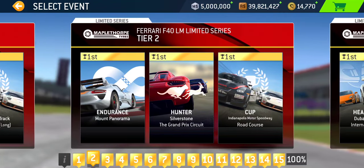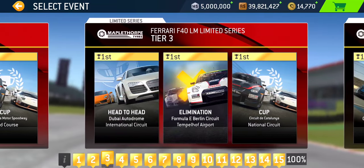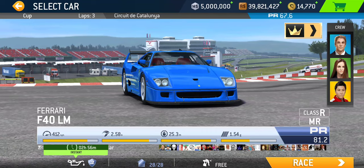Moving on to tier two: we got endurance at Mount Panorama, Hunter at Silverstone Grand Prix again — that's two events at Silverstone Grand Prix back to back. Good thing I like Silverstone — it's sort of the pinnacle of motorsport racing circuits. Following that, we got cup at the Brickyard Indianapolis Motor Speedway road course, another three laps with PR requirement 66.2. Tier three: head-to-head at Dubai International Circuit, a single lapper, followed by elimination at Berlin circuit — you got to survive for about two minutes 40 seconds. The cup for tier three takes place at Catalonia National Circuit, a quick three laps with PR 67.6 required.